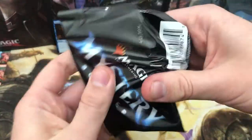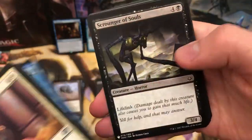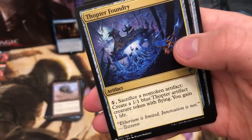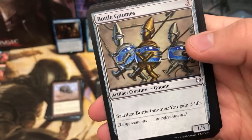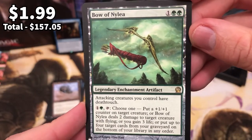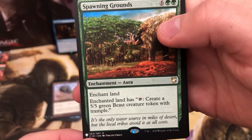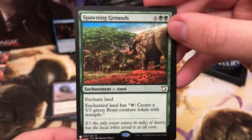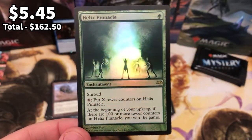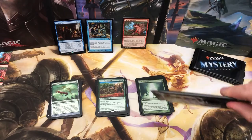Half a dozen or so left - if you are still watching, thank you very much. Why not pop a reason why you love prickly marmosets in the comments below, just show me that you're still watching. Fopter Foundry for the artifact, Bottle Gnomes, and Bow of Nylea - really really cool card, attacking creatures you control have deathtouch. Spawning Grounds in the rare slot. Helix Pinnacle - I think I've packed this in every box so far. Worth a few quid, and if you get to use it and pull it off, then you're a legend. That was a very green pack.